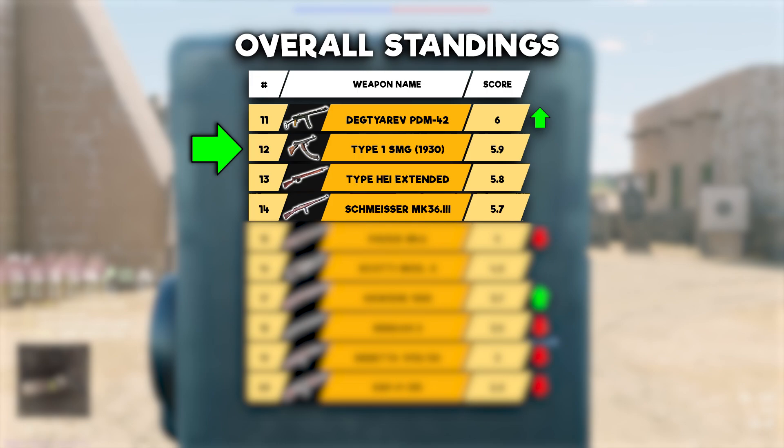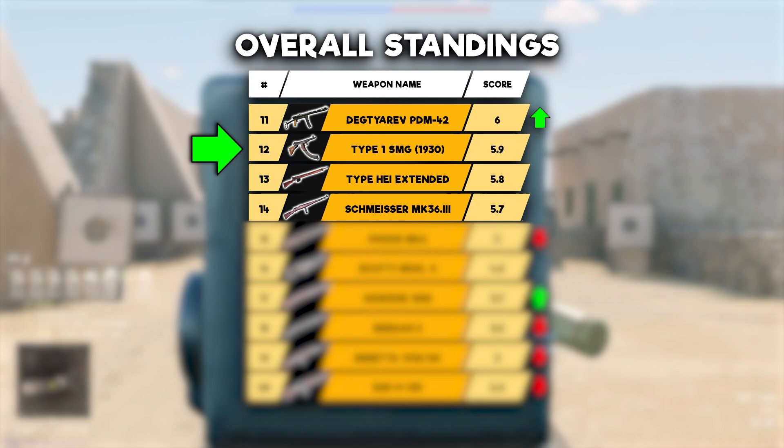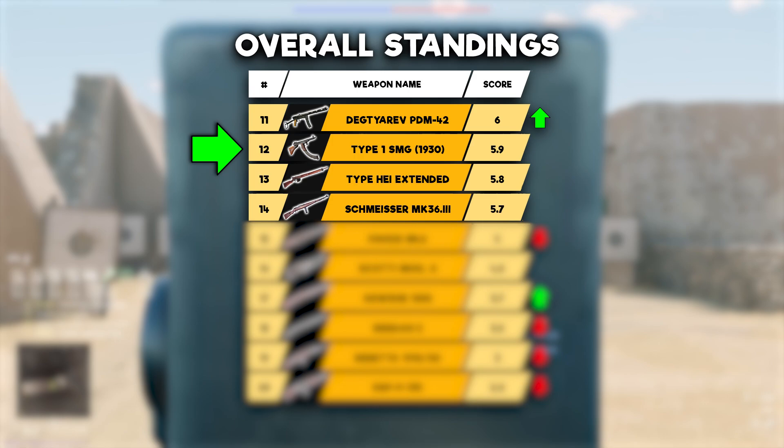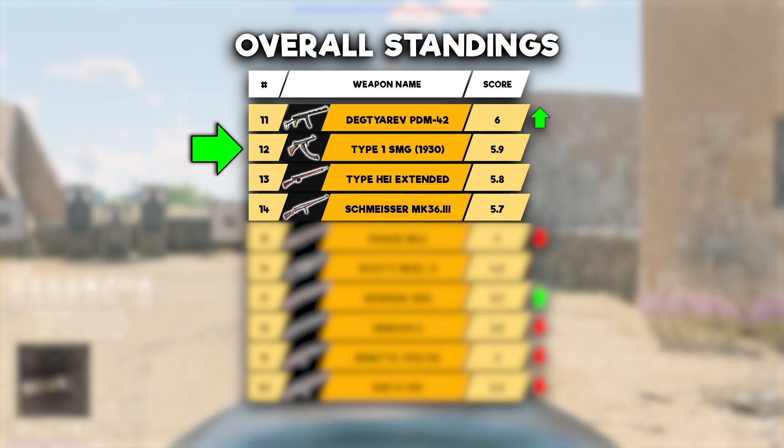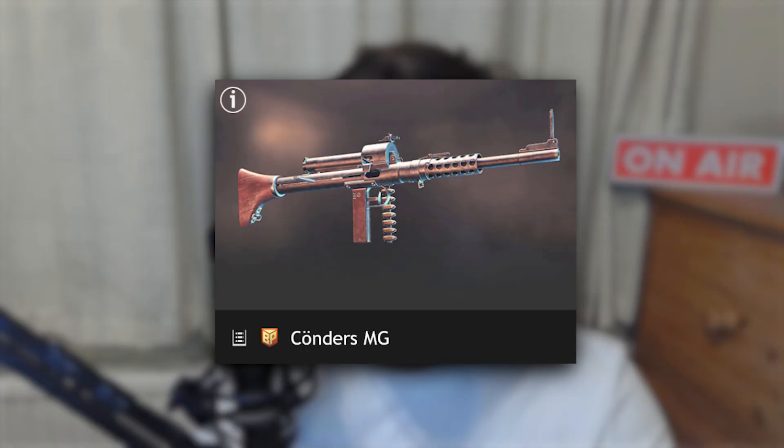This gold weapon gets a score of 5.9 out of 10 for my gold weapon leaderboard — which sounds like a strange number, but I needed to sandwich it above the Schmeisser and Type A due to better fire rate and magazine size, and below the Degtyrev PDM once again for fire rate reasons. It's not exactly a unique weapon, and that keeps it below 6 as well, but it is powerful in comparison to the rest of the campaign's weaponry.